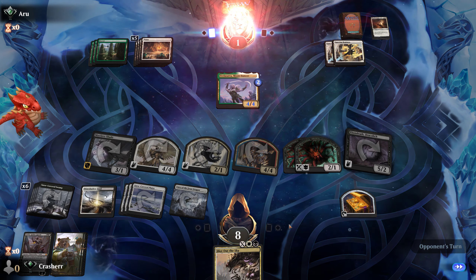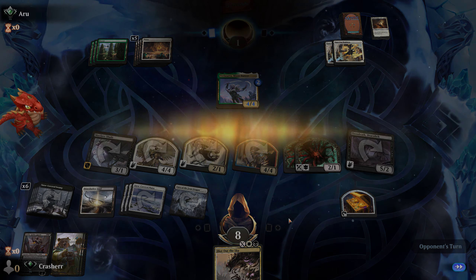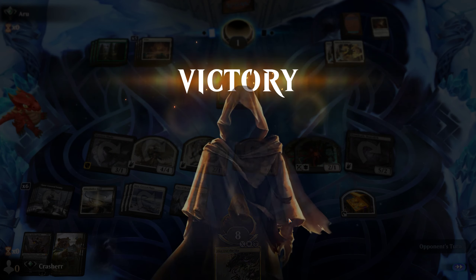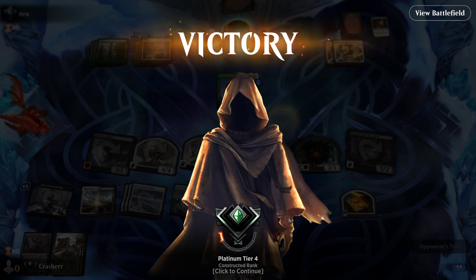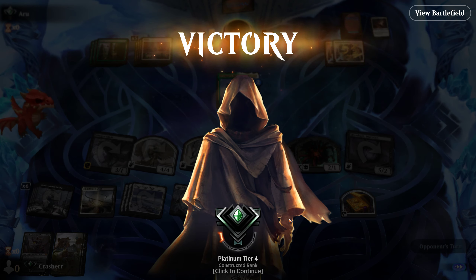I don't know if it was last game or in testing, but for some reason with the interface I always forget to kill their Goldspan before they attack with it, so they always get the treasure.